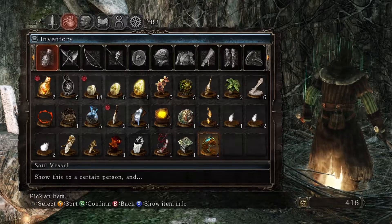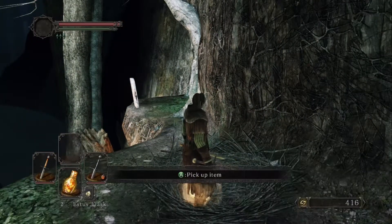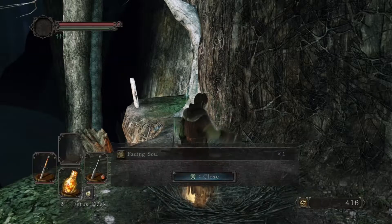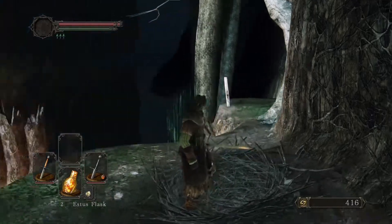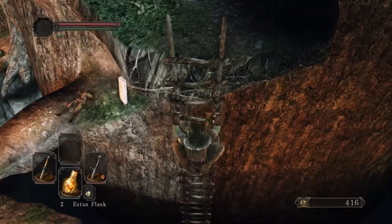We'll get a better trade for this Smooth Stone. I don't know what — I forgot the name. Now all you have to do is pick up. Life Gem. Fading Soul. Rubbish. Silver Proud Knight. So we did not get lucky.